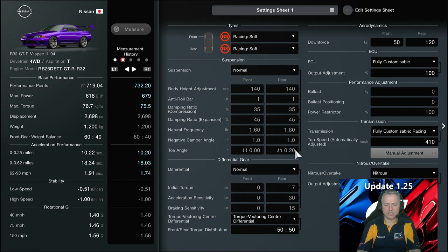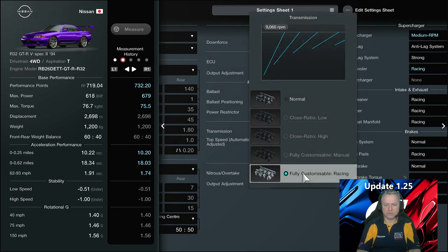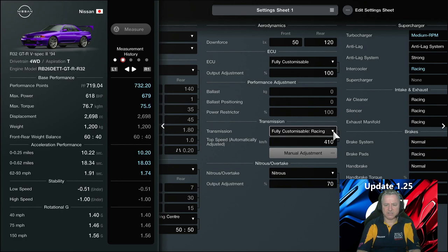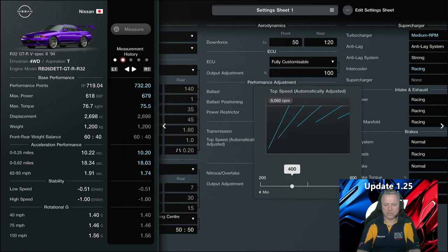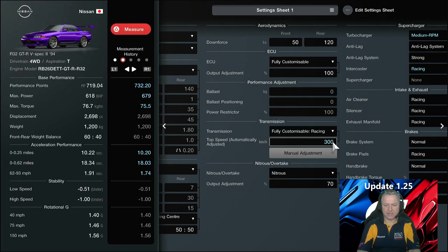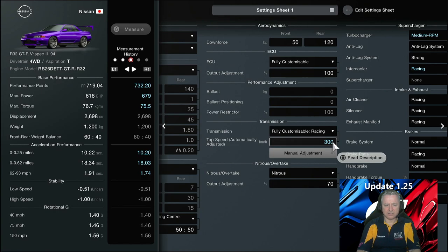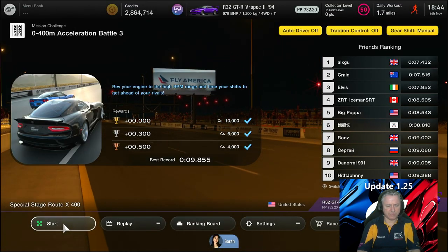We've got all the gears it can give us gear-wise. We went straight to 410 on the power. I wonder if part of the problem is we're thinking about going too fast, because we're only doing 400 metres — about a quarter of a mile. Let's see what happens with that adjustment.